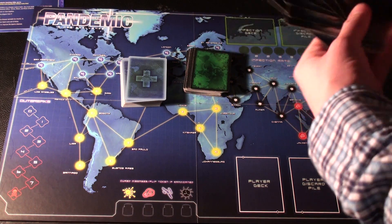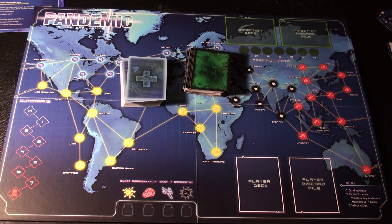The first thing to do is take all the role cards and randomly distribute them amongst the players. There will also be a specific video explaining the different roles within the game.